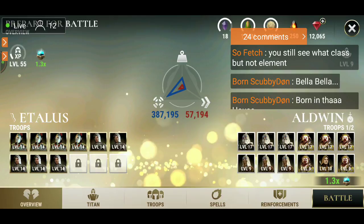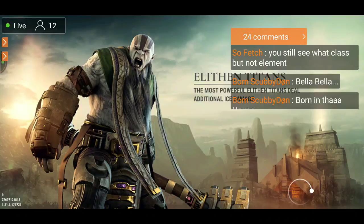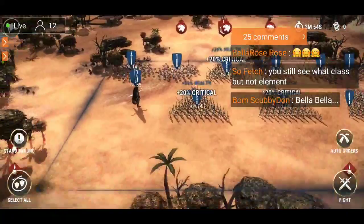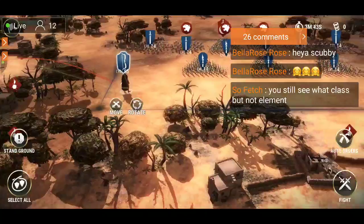Just knowing it's a Guardian, for example, still gives you five options of what you're going against — it's kind of hard to come in prepared. It's making it so you have to lose one before you can win one. With this update it has definitely become more challenging to take on some harder battles.